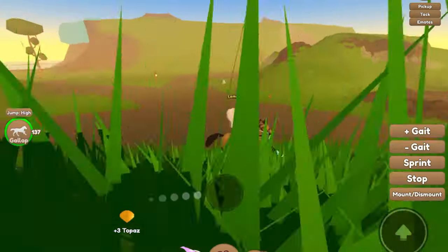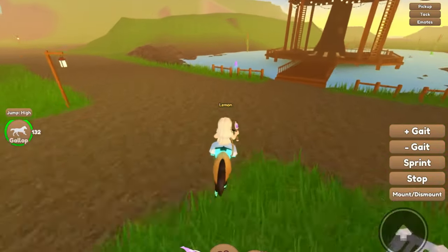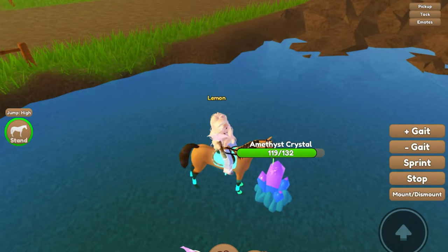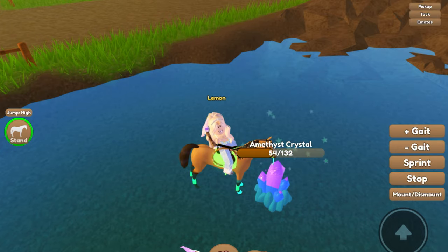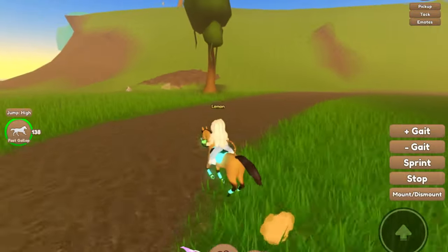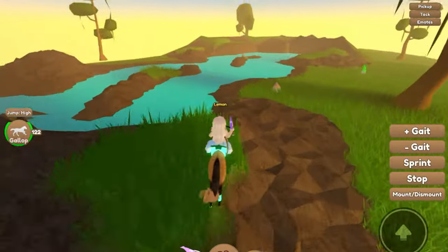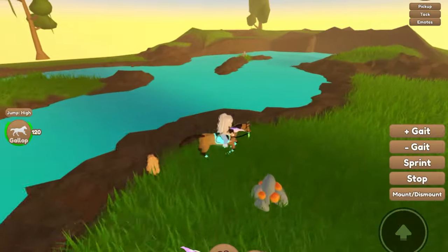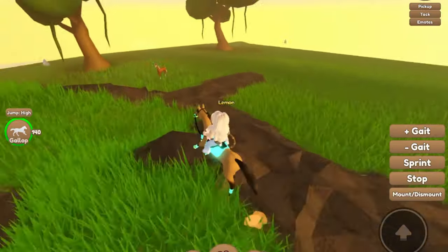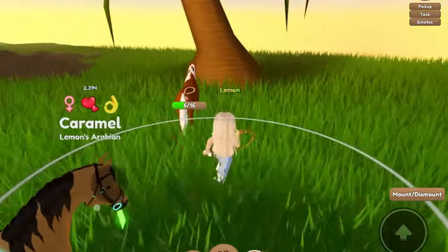There is so much topaz and amethyst and emerald that spawns here — we're getting distracted! You're hunting for horses, not crystals, Lemon. Although you can sell them for a bunch of money. Alright, we made it to the top of this area. The crystals keep spawning — got that one. Is there a horse? Oh, it's just an Akalteké. These are actually pretty common; I see them quite a bit.